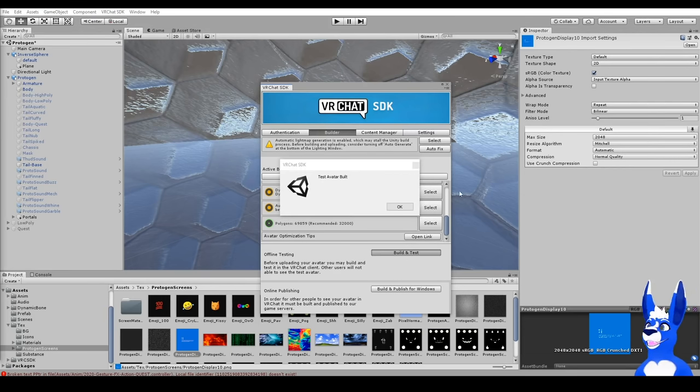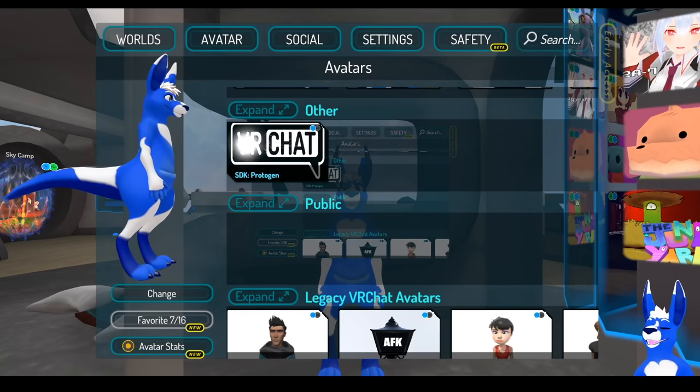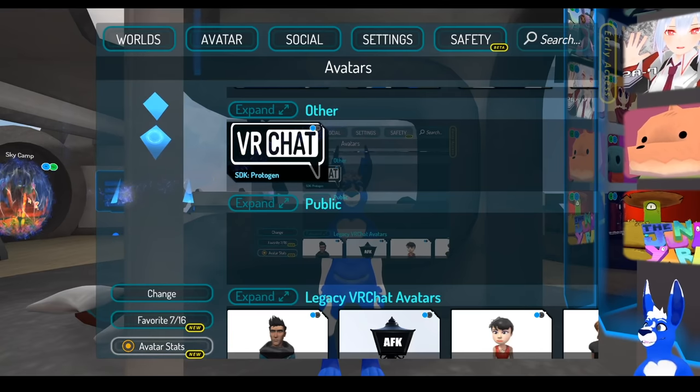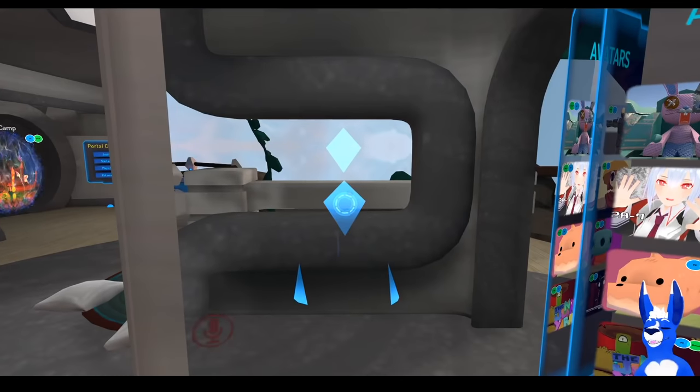If all is good, click Build and Test — this may take a little while. Once you get this test avatar built, you can actually launch VRChat and give it a look. Scroll down to Other in your avatars and you should have an unmarked one — that is your test avatar. Look at him — looking good!